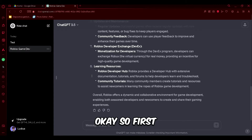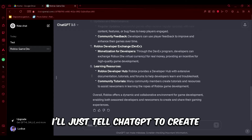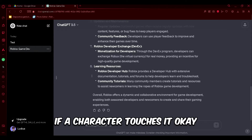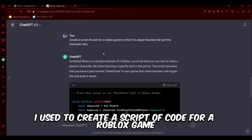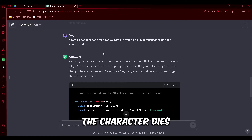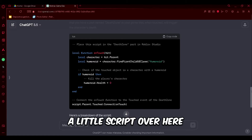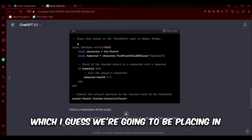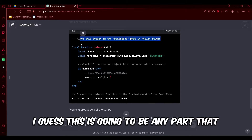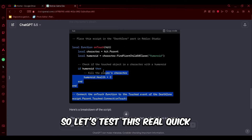First, the killer brick. I doubt ChatGPT is going to have any trouble with this. I'll tell ChatGPT to create a part that destroys a player's character if a character touches it. The prompt I used: 'Create a script of code for a Roblox game in which if a player touches the part, the character dies.' ChatGPT gave us a script which we're going to be placing inside the death zone part in Roblox Studio.